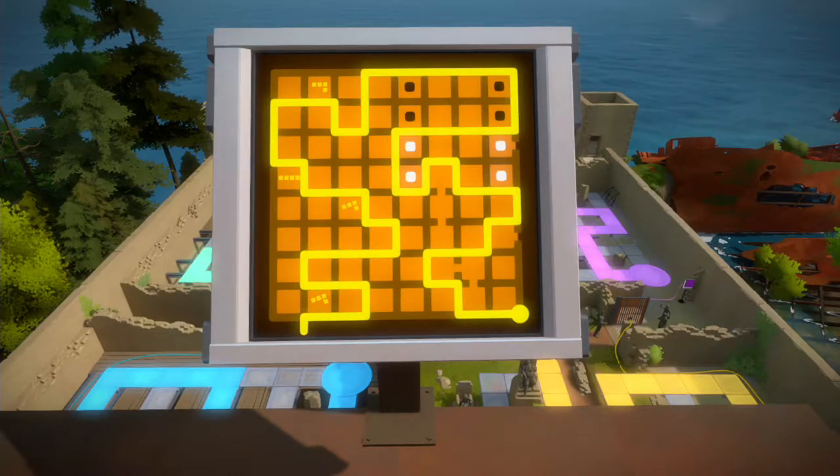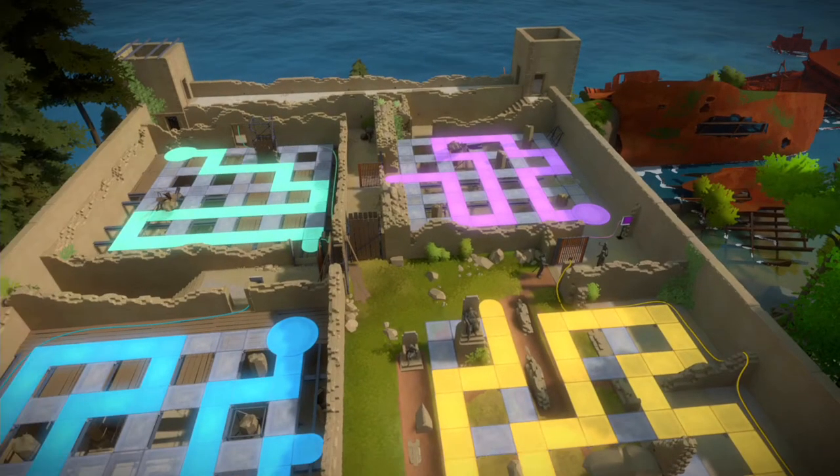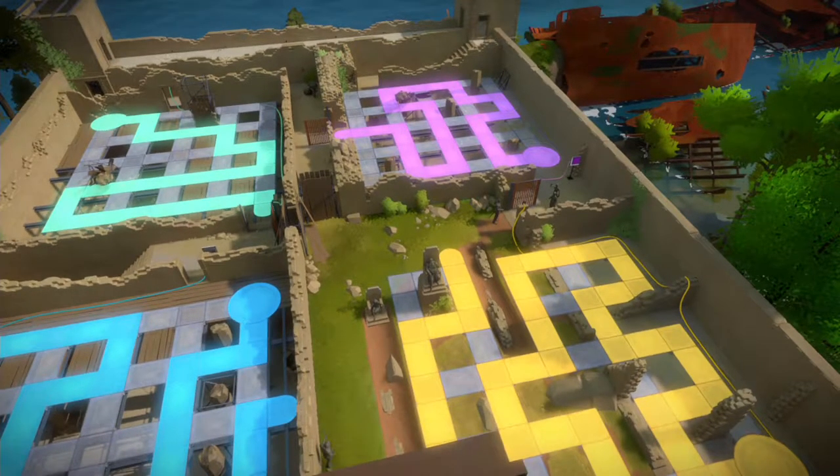Alright guys, so I'm back with another video and in this one we're going to be doing the glass panels inside the broken down castle. In my previous video I already showed you two traceable easter eggs and how to complete all four hedge mazes. Now in this one I'm going to show you how to complete all four of these as well as find two recordings and five traceable easter eggs.